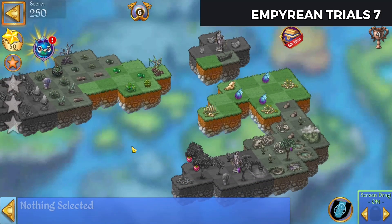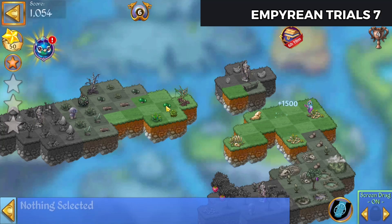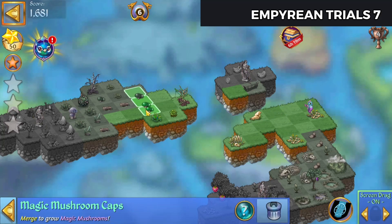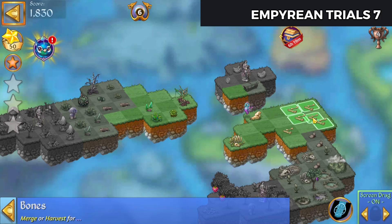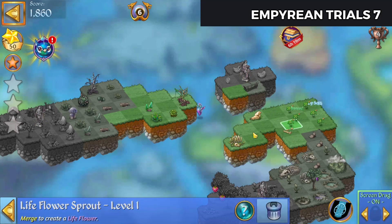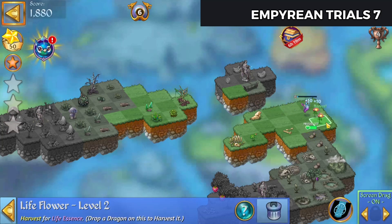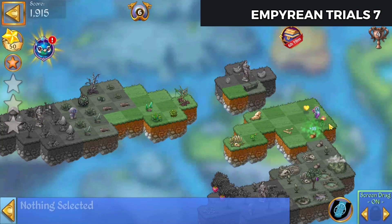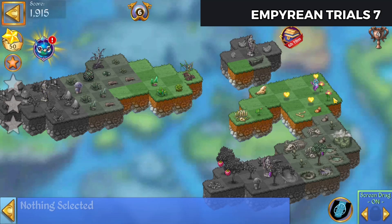Alright, let's merge the eggs. Merge these. Spread some bones and merge those. We've got some sprouts. Let's get some essences going on.